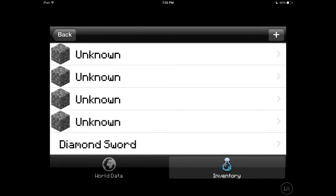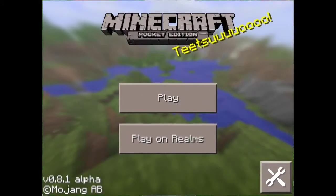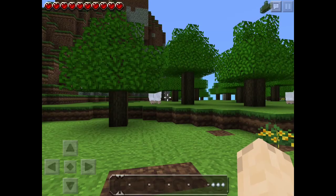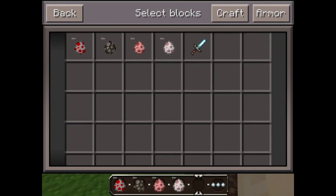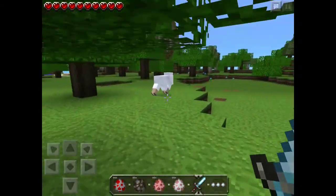There we go - I got a diamond sword. Now what you do is hit back and then go back into Minecraft Pocket Edition, then go to the map that you were just playing on. It's all in your inventory - see, there's a chicken egg, cow egg, pig egg, and sheep egg, as well as the diamond sword.